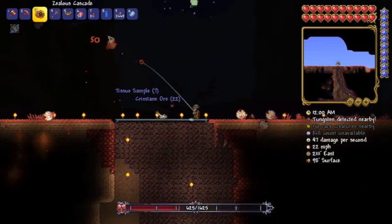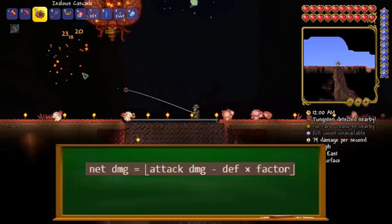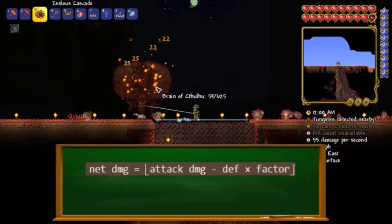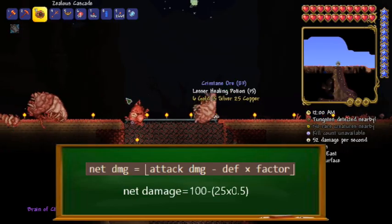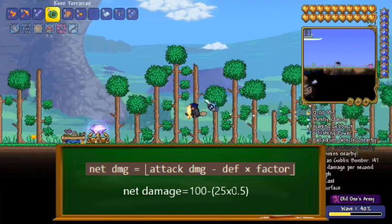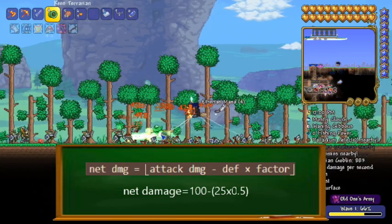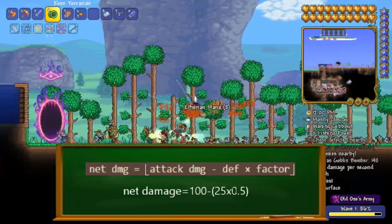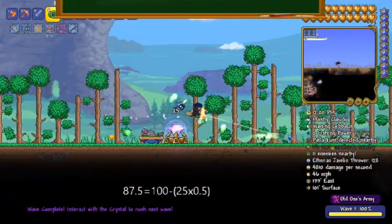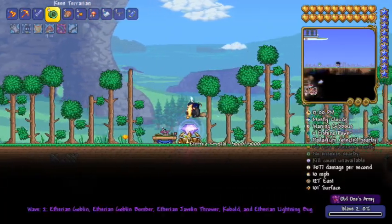Now let's talk about defense and damage reduction. The equation for defense is: net damage equals your defense times the factor minus attack damage, where the factor for classic mode is 0.5. So assuming we are falling from 35 blocks, which would deal 100 damage, and our character has the best pre-hardmode armor — the molten armor — which has a total defense of 25, plugging these numbers into our formula we should expect to only receive 87.5 damage. Let's see if this is true. As we can see, the formulas seem to be spot on.